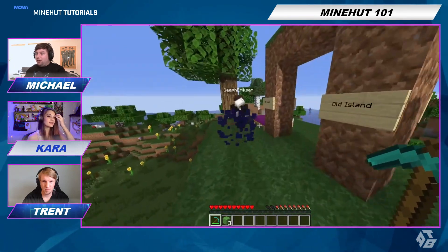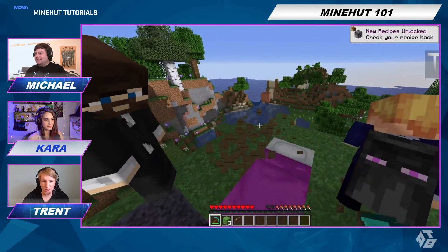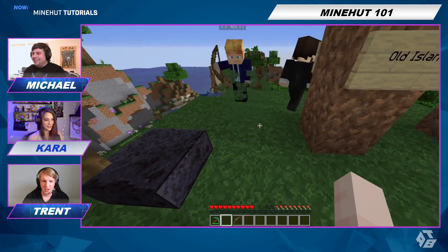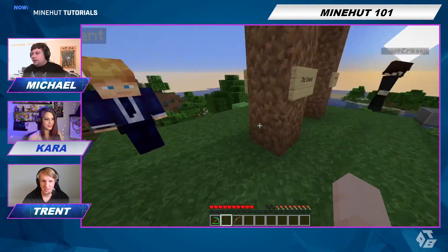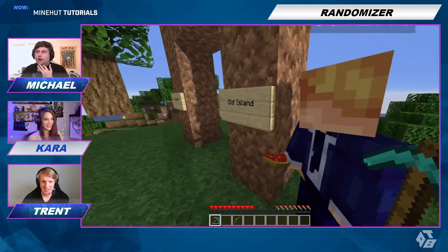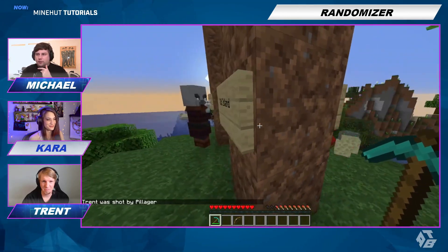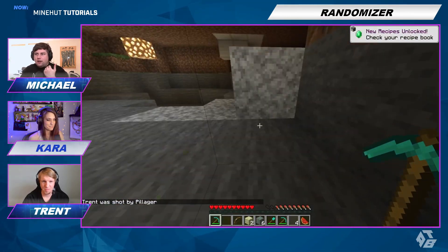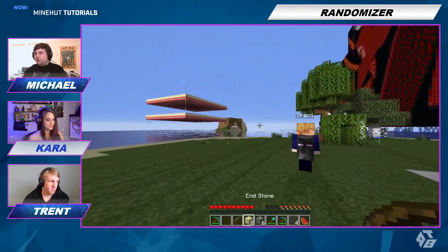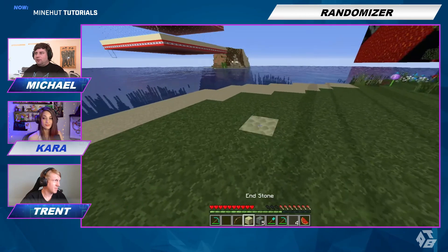Some things you can do with this: blue wool — oh my God, the blue wool gave me a bed! What did the bed give you? The bed gives you a bow. It looks fun. Is there, outside of just doing it on a survival server for fun, a way you can make a randomizer PVP server? Like that sky mining PVP server — you set up an arena and try to break blocks, find new blocks, and keep breaking blocks until you get the ideal PVP setup.